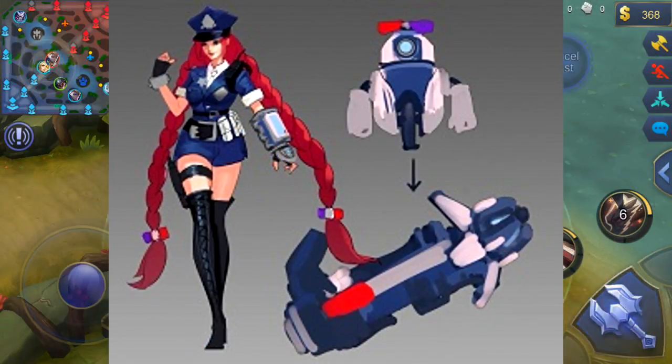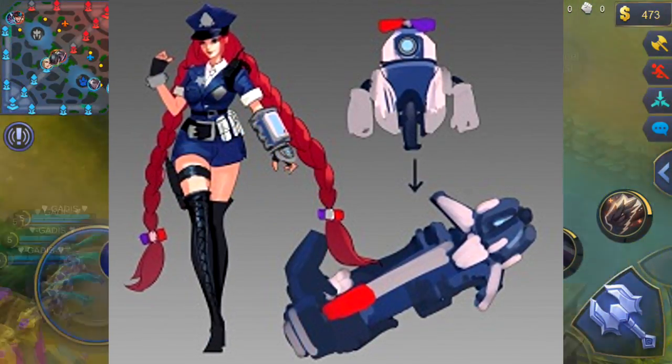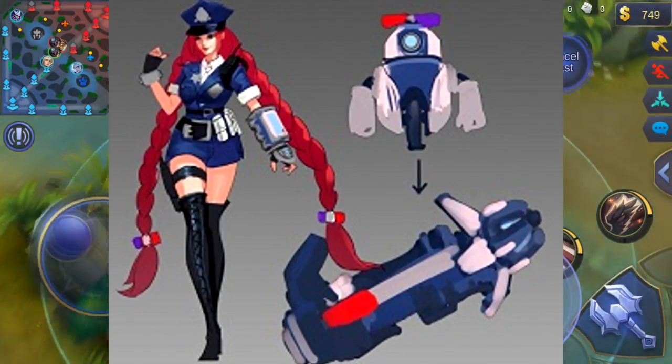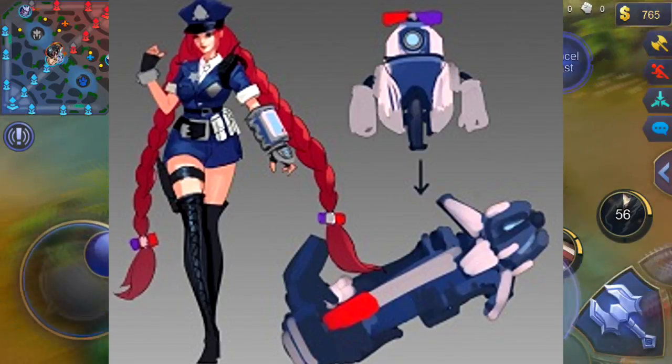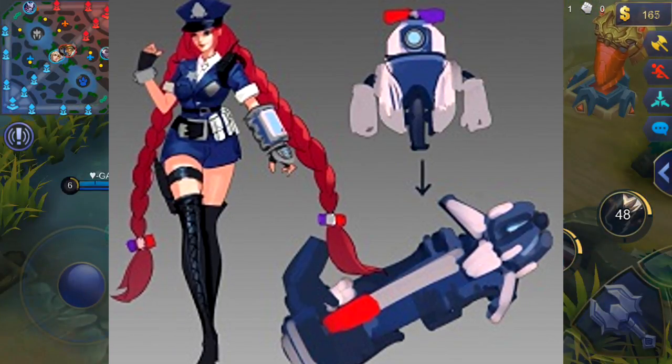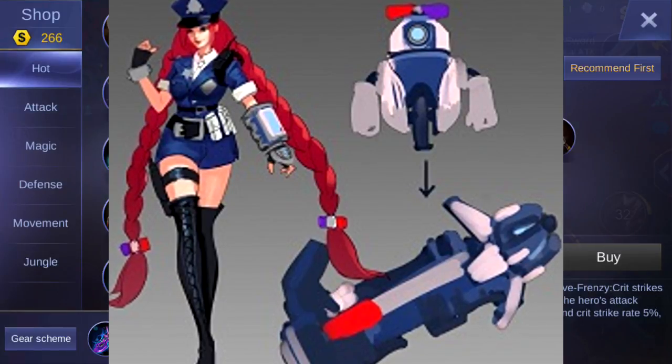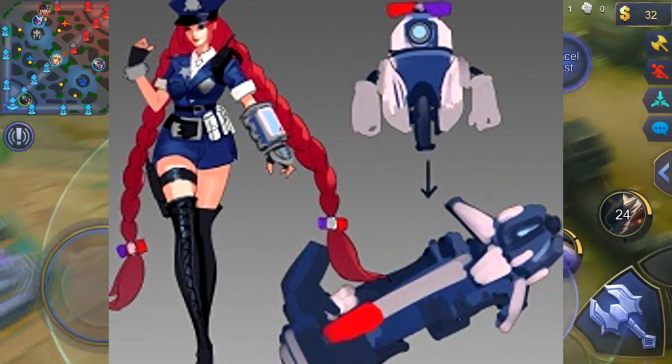We then have this one — a futuristic police skin, kind of looks like the Hayabusa skin. You can see she has like police lights in her ponytails, and I just really like this one as well. We can see her gun turns from like a bike into a gun.